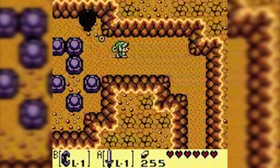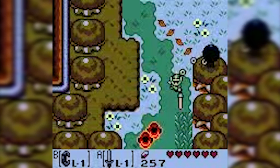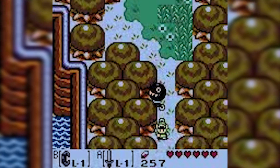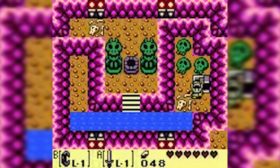Link's Awakening doesn't overstay its welcome and you can probably manage to finish the game in about 15 hours — the perfect Zelda game to play on the go. It even features a save battery so you could save anywhere you want. This ensures that you are able to play for a few minutes, save, and put the game away to later pick it up again and continue where you left off.